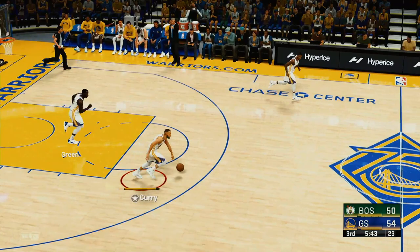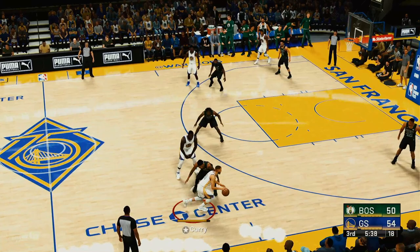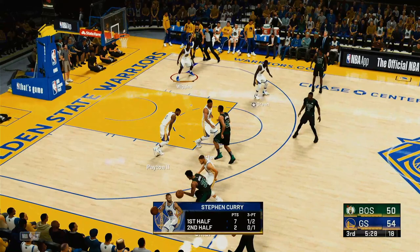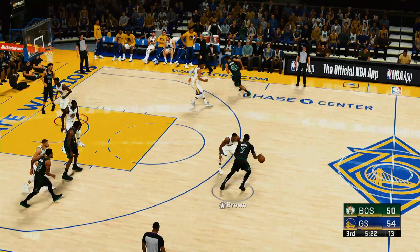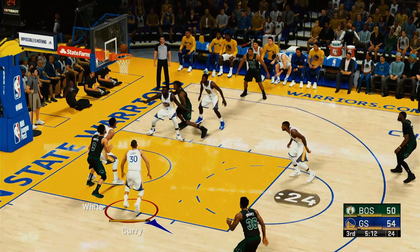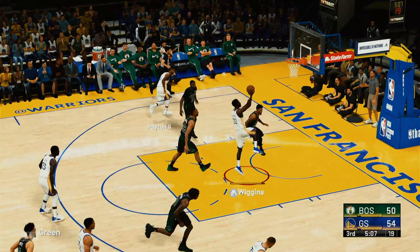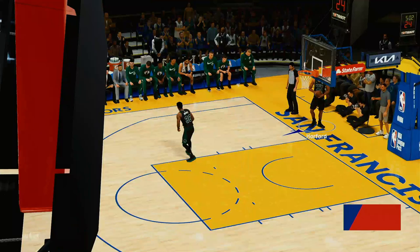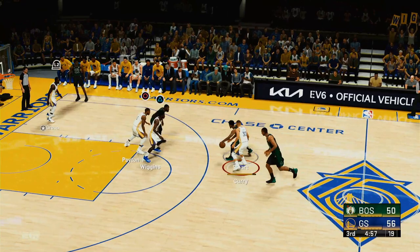Brown has six points in the quarter — the very definition of feeling it, taking smart shots within the team's scheme. Warriors miss a three. Horford has six rebounds. After hitting one triple in the first half it's been radio silence since. Payton against Brown, White outside — nice defense from Porter, Warriors lead by four. Wiggins slides through for his seventh basket in eleven tries — strong finish going right to the rim in transition.